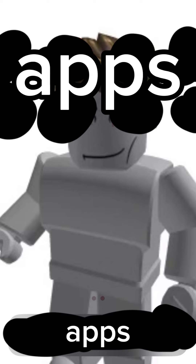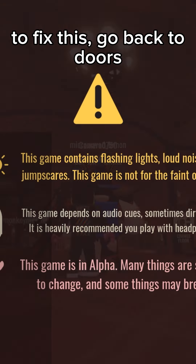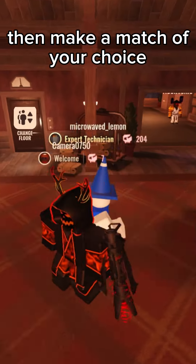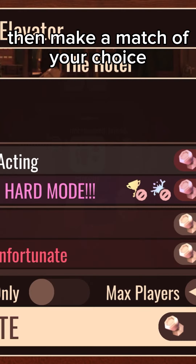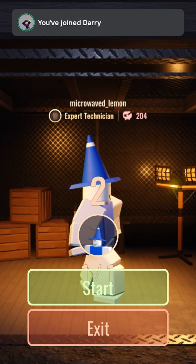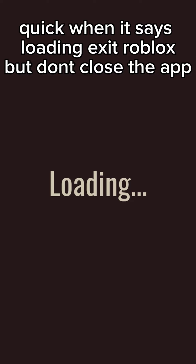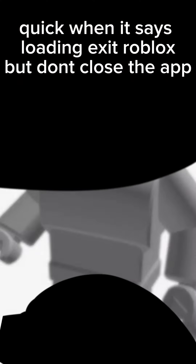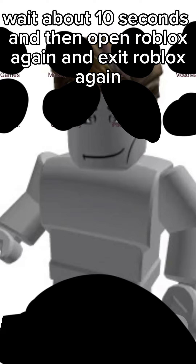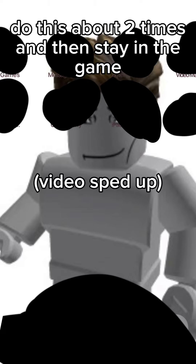To fix this, go back to Doors, then make a matchup of your choice. When it says loading, exit Roblox but don't close the app. Wait about 10 seconds, then open Roblox again and exit Roblox again. Do this about two times and then stay in the game.